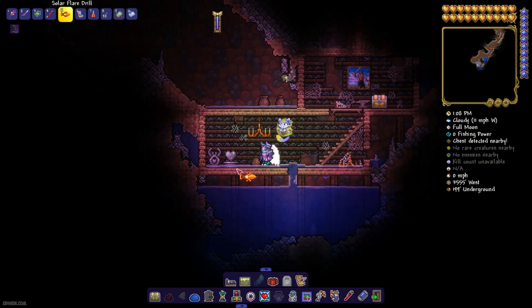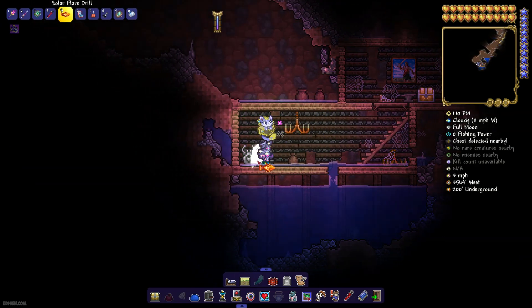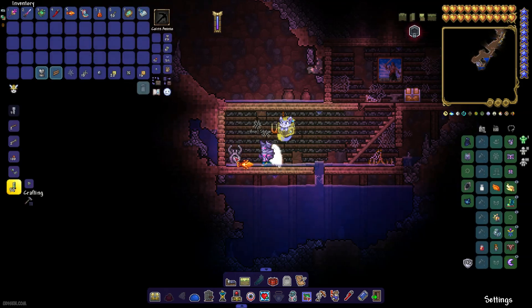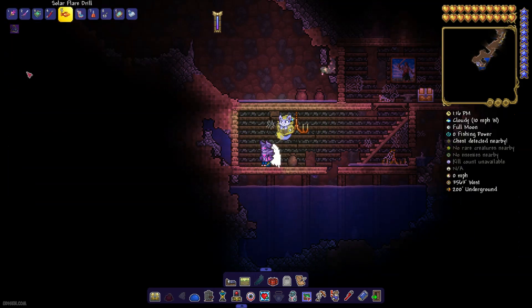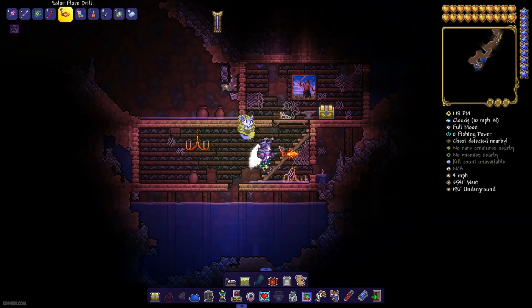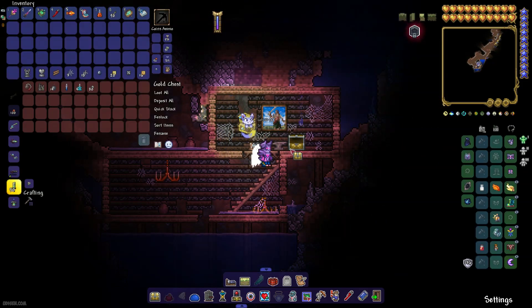As you can see here, the hurt statue. And also a second one as a bonus — a corrupt statue. Who knows, maybe you want the corrupt statue too. Let's see what we can find in the chest.